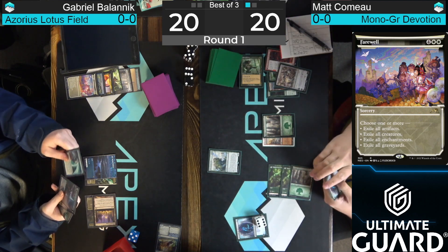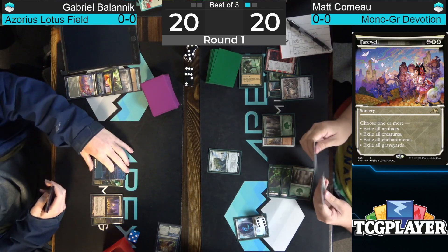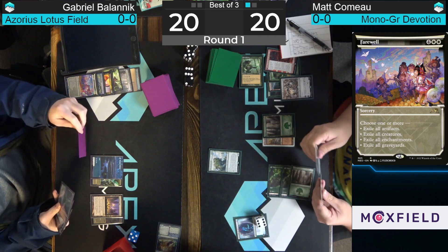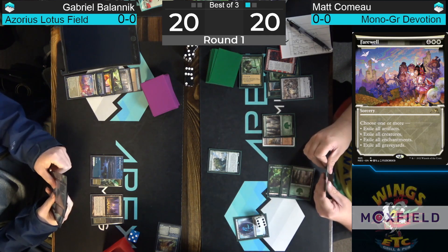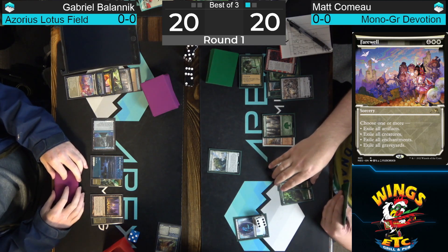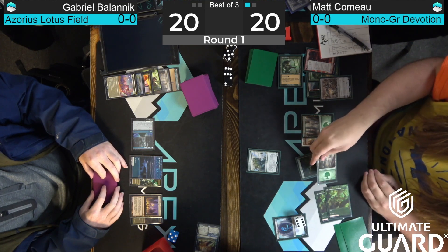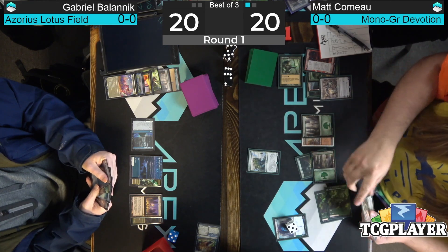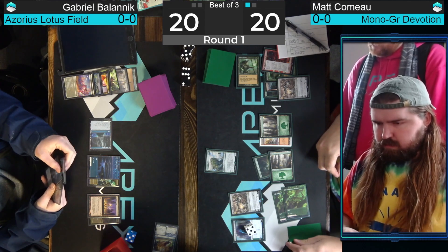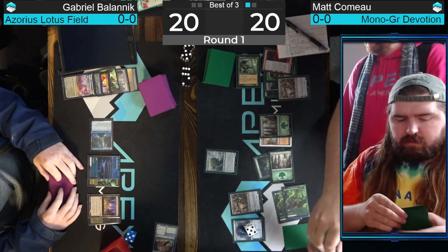Farewell modes: exile creatures, graveyards, enchantments — no artifacts to speak of. Nothing in Matt's graveyard he cares about. Matt has access to six mana with Kiora so he could go for Storm the Festival. He plays Old Growth Troll. Bolanik still on 20 life — mono green doesn't win often by just jamming in with creatures. A turn two Old Growth Troll can occasionally go the distance as we saw in game one, but Bolanik's early Teferi Hero of Dominaria forced a big attack at it. Matt's got an uphill battle now.